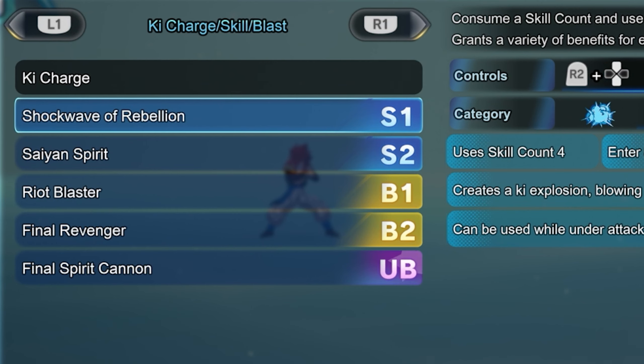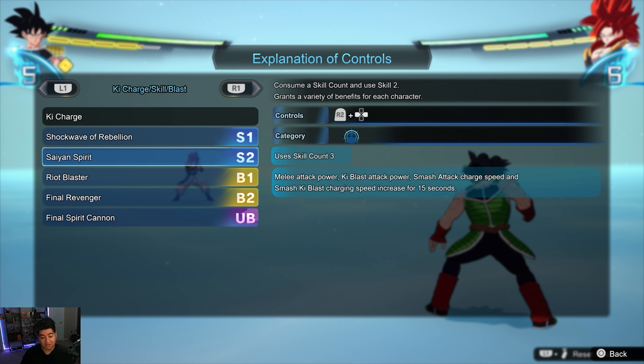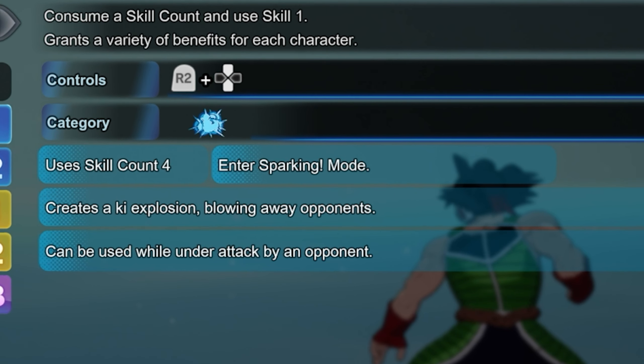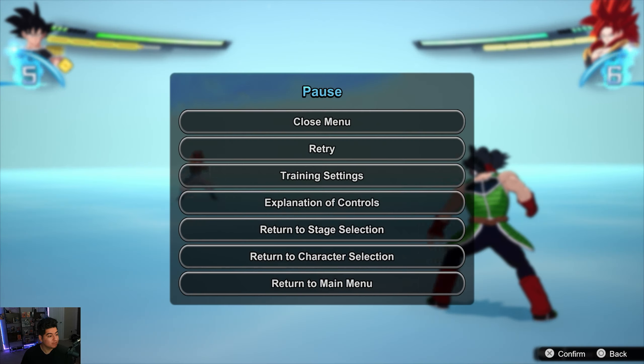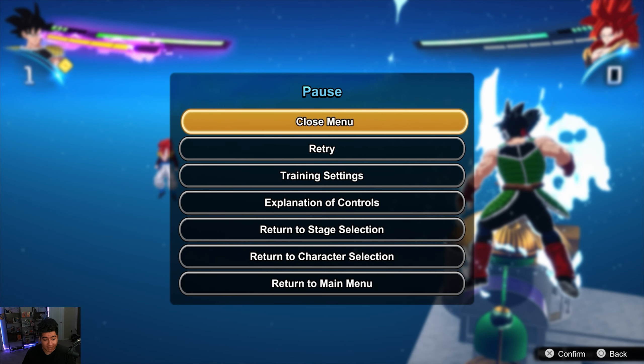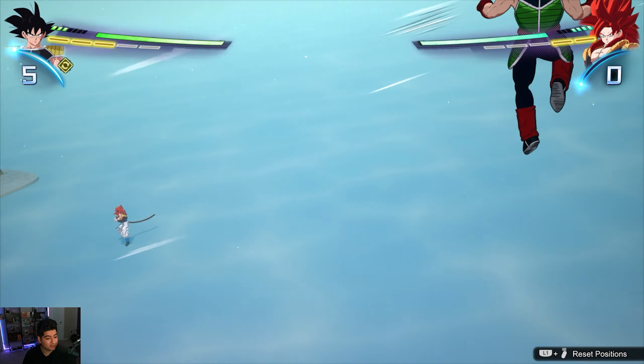The final thing that really makes Bardock good: he has two abilities — Shockwave of Rebellion and Insane Spirit. Shockwave of Rebellion is the best skill here. It's like explosive wave where it's a burst to get out of a combo, but not only do you get out of a combo, you also enter Sparking mode immediately. It does cost four skill points, but you get comboed, you're getting hit by a bunch of hits, and you just burst out and immediately enter Sparking mode — that's pretty insane.